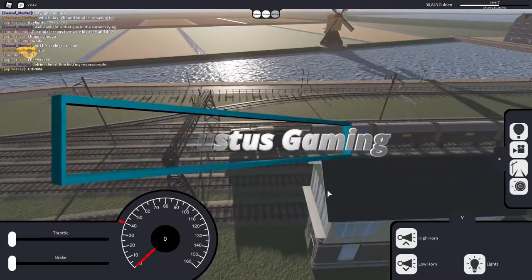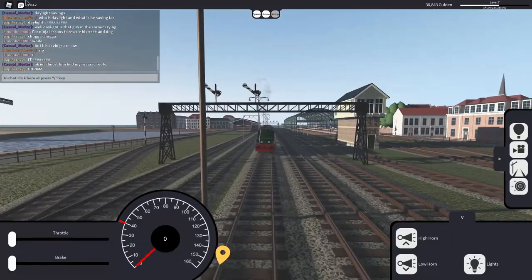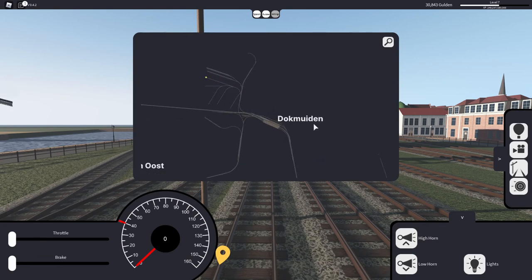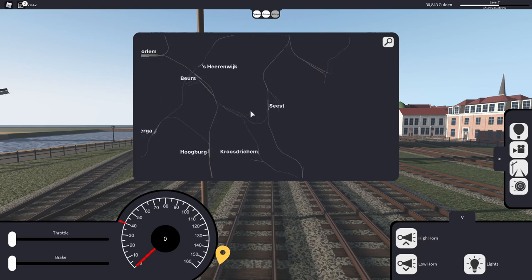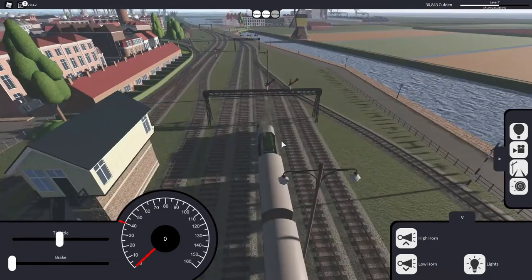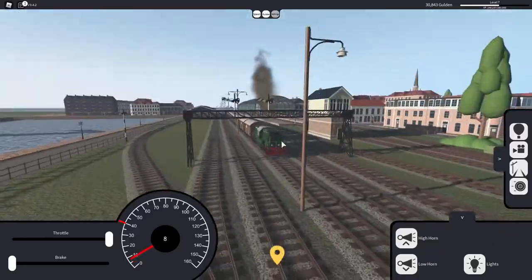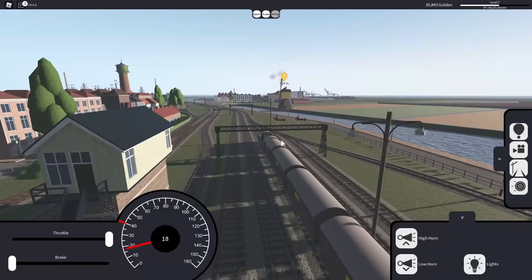Hello guys, it's AugustusGaming here back with another video. Today we are going to be playing Streamline on Roblox and we are going to be taking off from Doc Modem, delivering grain all the way down here at CEST. I probably butchered the names of that. Without further ado, let's get my diesel train and let's get it rolling.